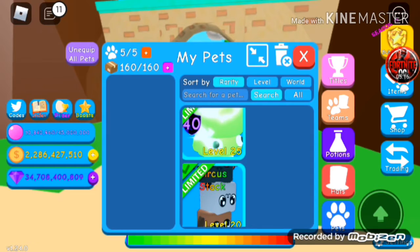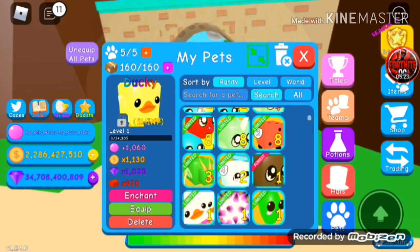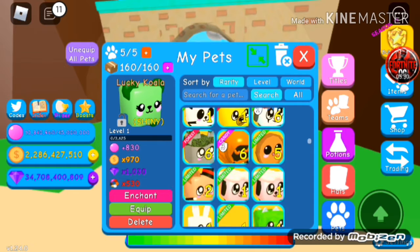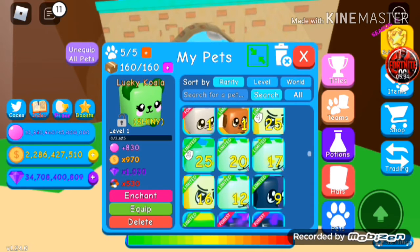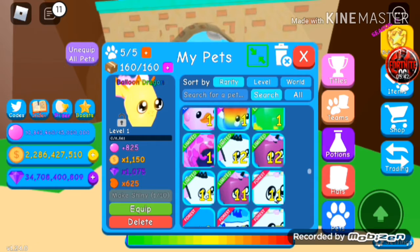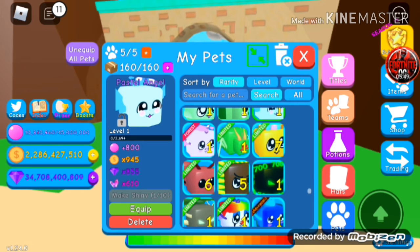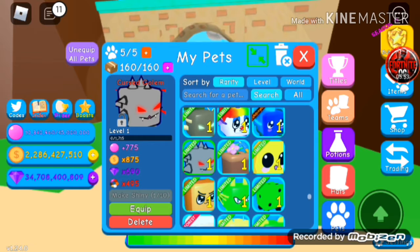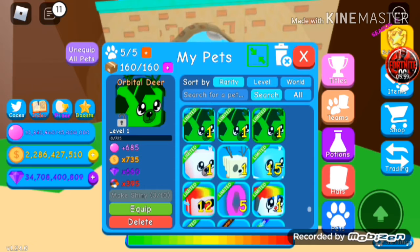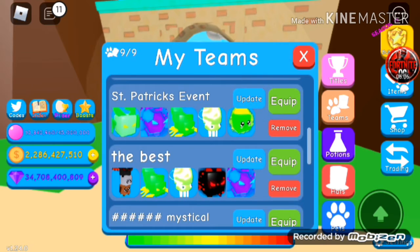Let me show you guys my pets before I end the video. I have all these beautiful pets - half of my inventory is filled with gold pets. I have all these pets right here - I love these mystic hybrids, those are good pets. I got that out of the egg. I don't even trade in this game - the only time I trade is with a YouTuber because I got a giveaway item. There goes the cursed golem. I'm gonna equip the pets that I got from the world.